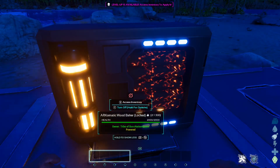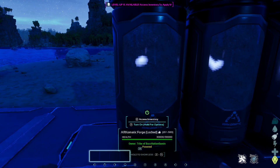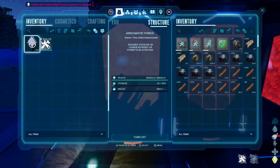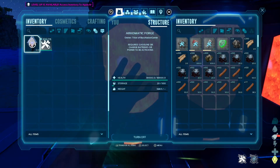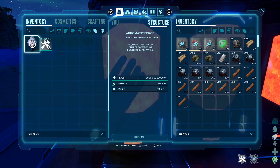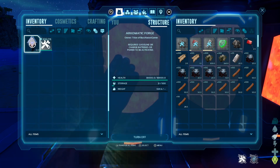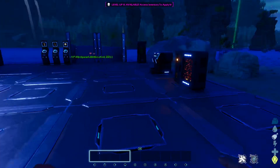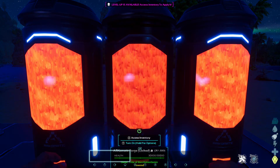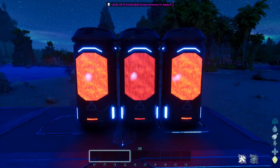The Wood Baker turns wood into charcoal at a super fast rate as well. But one of my absolute favorites is the Archimatic Forge — a small forge that refines resources in bulk at twice the speed of an indie forge, and it's about a quarter of the size. On top of that, when you turn it on it just looks so cool — great job to Biggums for that visual overhaul.